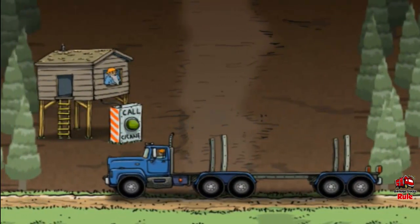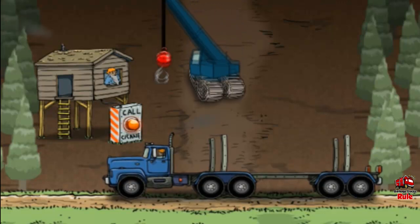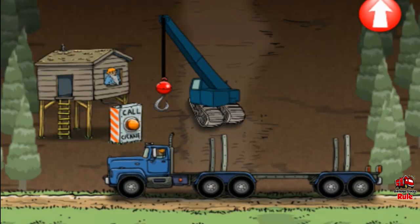Welcome to Log Mountain. Call the crane by touching the green blinking light. Drag the crane left or right to steer it around boulders. Touch the red arrow on the right when you're ready to go.